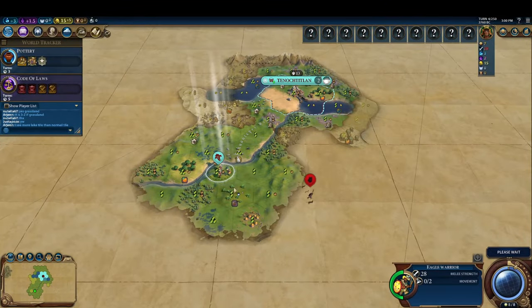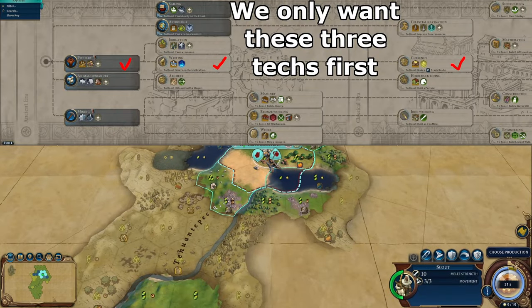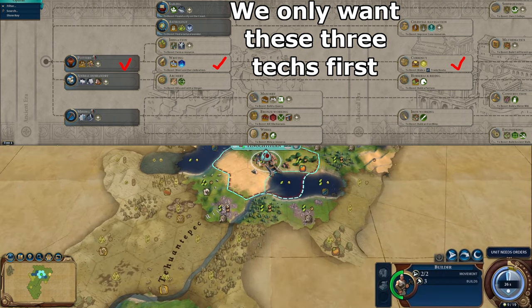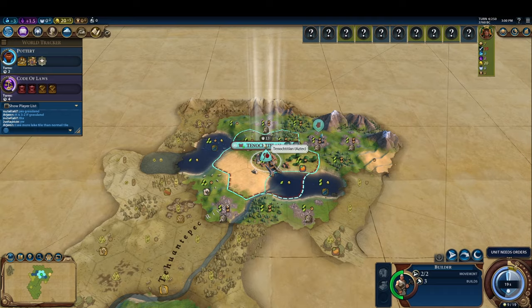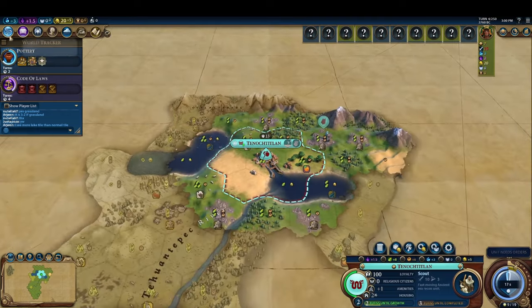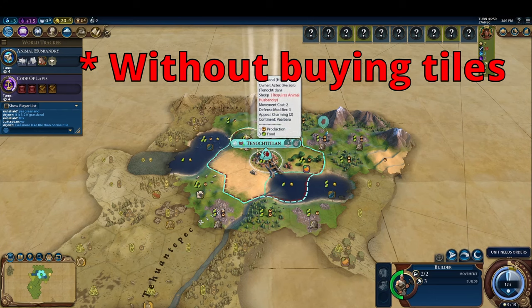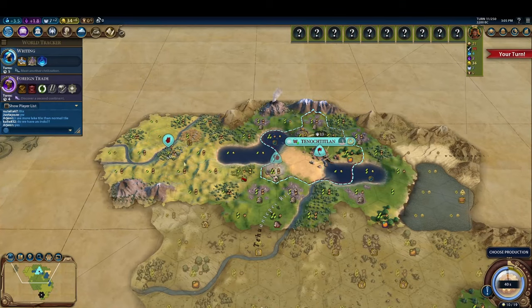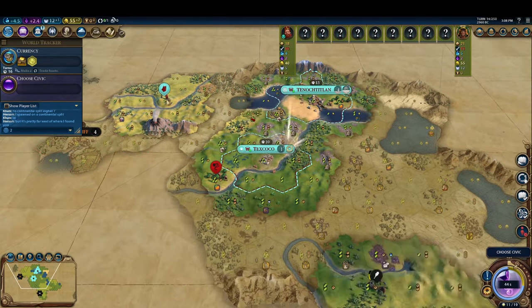Because the cost of districts scales with the number of technologies we complete, we want to rush for currency while completing the bare minimum number of techs required to get our commercial hubs as cheaply as possible. However, we get a free builder from a tribal village and we want to take advantage of this. Therefore, we grab animal husbandry — the only technology which, with this spawn, allows us to spend all three build charges on useful tile improvements. With this, we're able to build three useful pastures while adding only a single technology to our tech pathing on our way to currency.